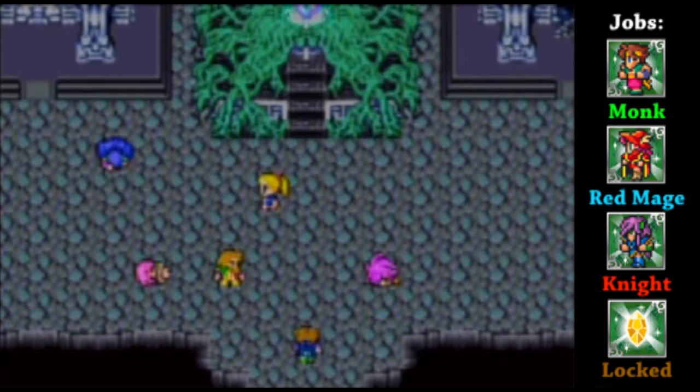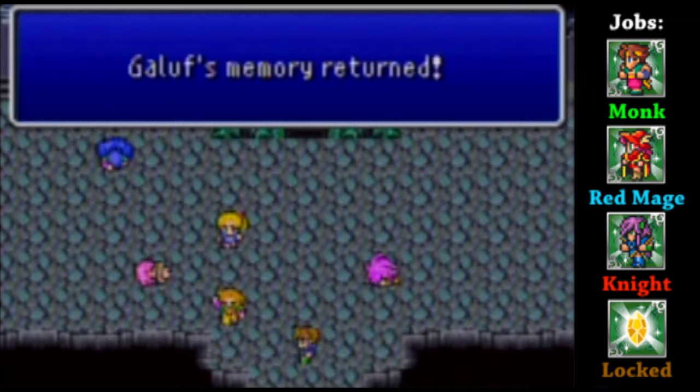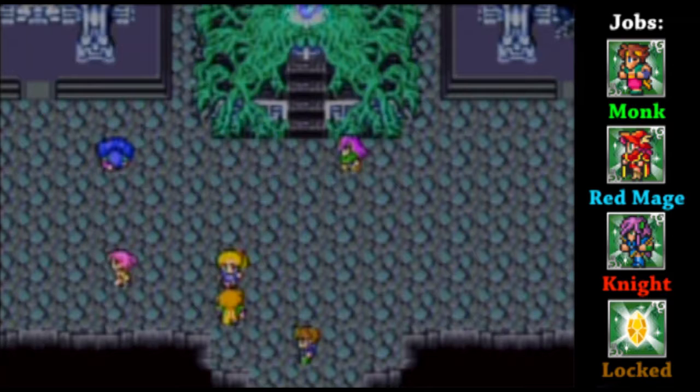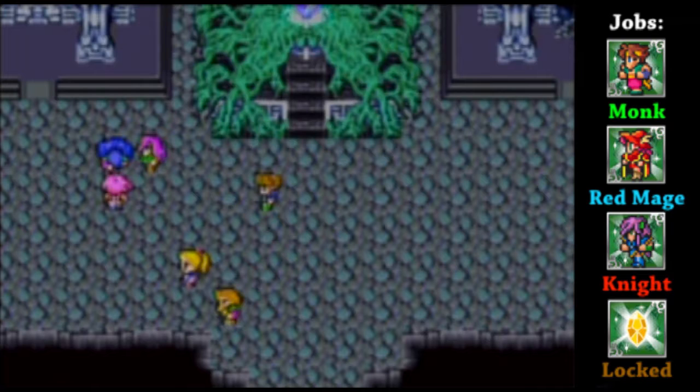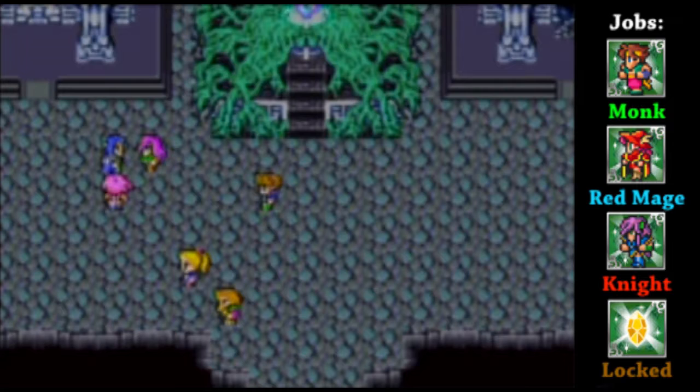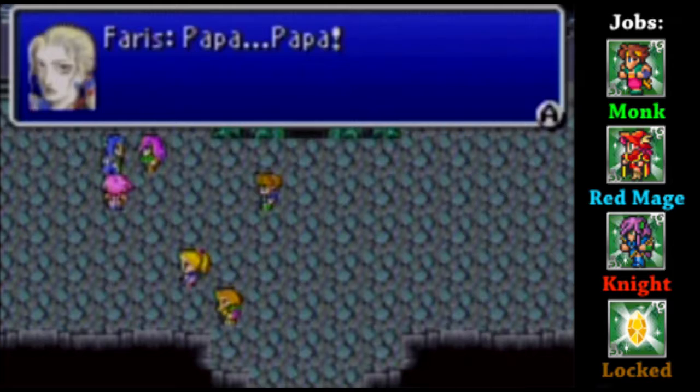Grandpa! It is indeed that girl. Galuf's memory is returning - he's got his memory back. Grandpa, I missed you so much! Everyone's waking back up now. Father. Don't worry - we just hit him with a little weak strike of thunder, he should be okay. Lena? Sarissa? Sarissa, is that you? It really is you - I can't believe it, you're alive. So the family does reunite.